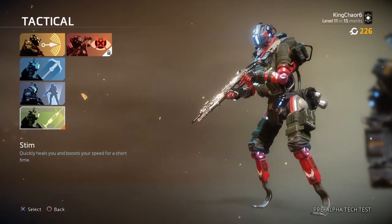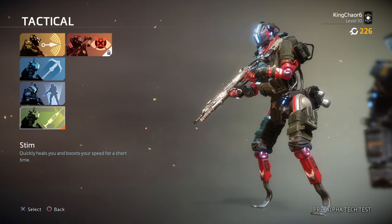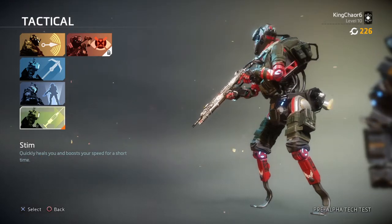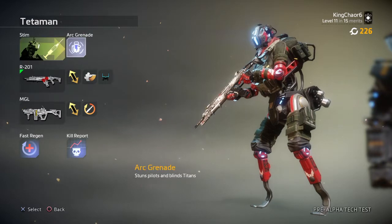For tactical, you guys want to go with Stim. This loadout mainly involves you being aggressive — getting kills, flanking the enemy, all that good stuff. You guys want Stim so you can get from point A to point B very fast, run away from encounters, and also activate it in emergency situations.